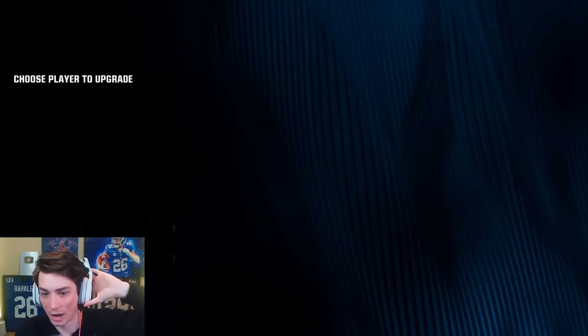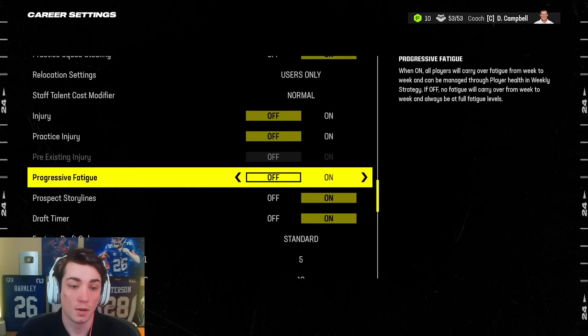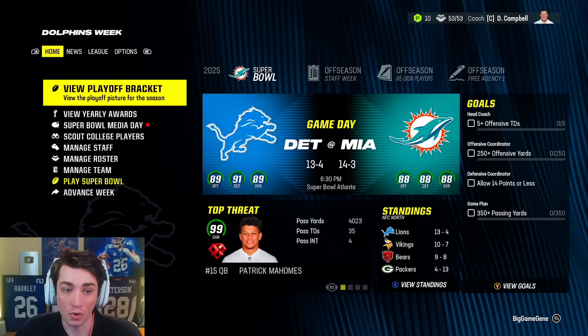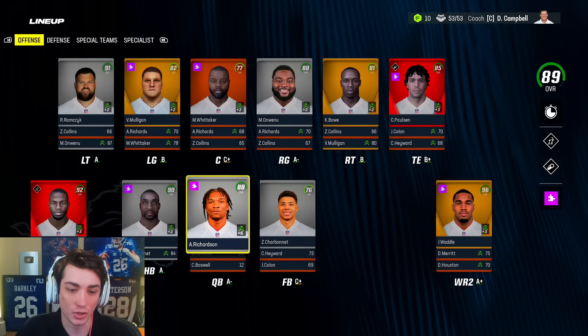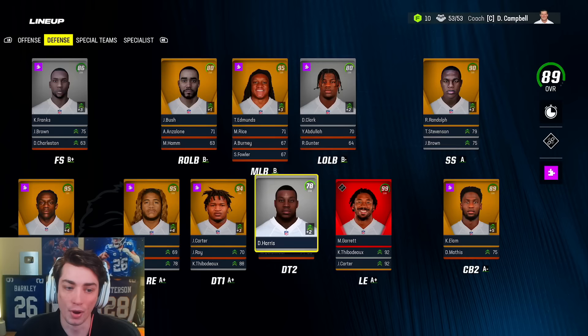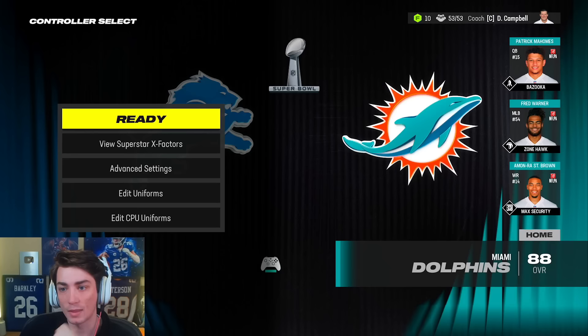We'll see if we got any dev trait upgrades. CJ James at wide receiver one. No dev trade upgrades on offense — Anthony Richardson is playing up plus six but didn't really improve. Bush has superstar dev. Kyir Elam went up to superstar, so did JC Horn. Nothing major, but some nice upgrades for the corners. Patrick Mahomes, Fred Warner, Amon Ross St. Brown on the Dolphins — it's a pretty good team, pretty good top three at least. Let's hope we have starters.